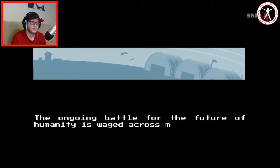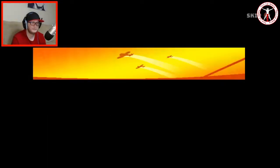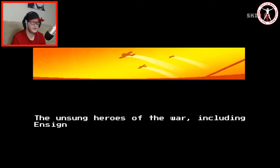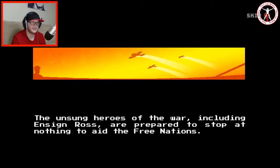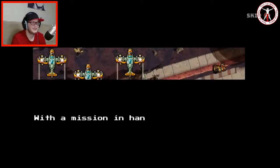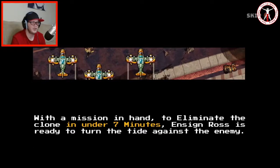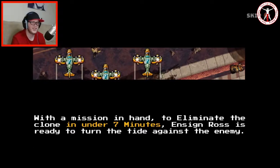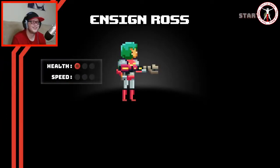The ongoing battle for the future of humanity is waged across many fronts. The unsung heroes of the war, including Ensign Ross, are prepared to stop at nothing to aid the free nations. With a mission in hand to eliminate the clone in under seven minutes, Ensign Ross is ready to turn the tide against the enemy. Coming to cinemas near you soon — oh that sounds like a trailer right there!